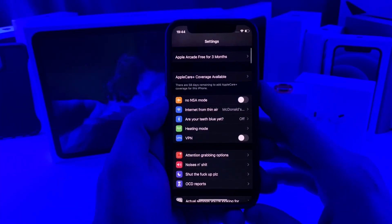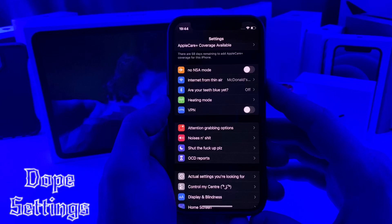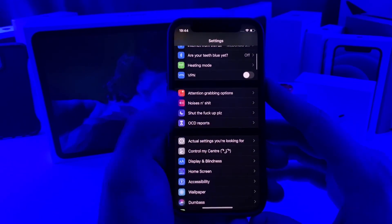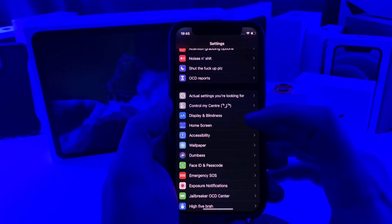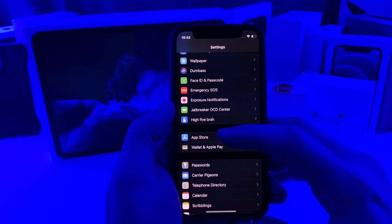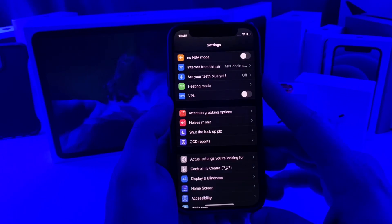All right, up first, starting with the settings. As you can see I have a bunch of different settings that have been renamed. This is called Dope Settings. This is the only thing the tweak does — it renames all of the different settings panes to something more artistic. If we look down this list real quick you got Control My Center, Jailbreaker OCD Center, you got the High Five Bra Bra. Anyways guys, this one's called Dope Settings and it just changes your settings to something a little more spiffy.